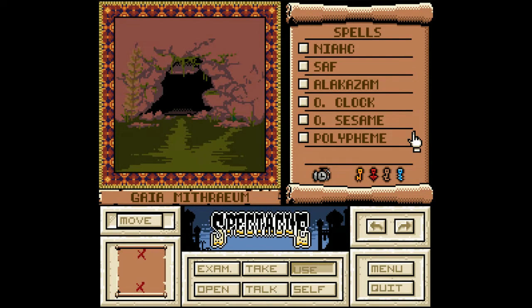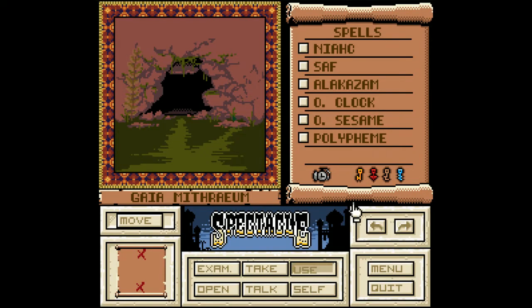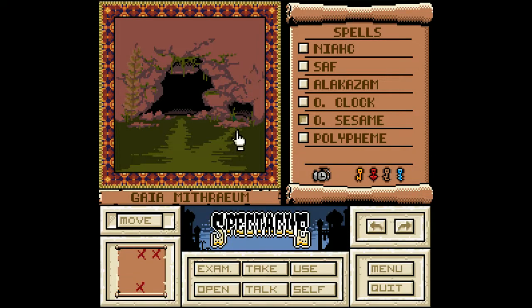Hey guys, welcome back to Let's Play Spectacle. So it turns out we do need to go this way to the cave, but look closely — do you notice anything? I should have noticed it. This small boulder seems to have been moved recently. It's too heavy to move by hand though. You speak the magic words and the rock magically raises into the air. You go in this way.